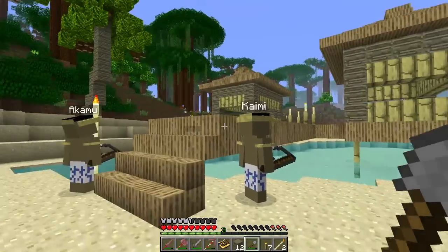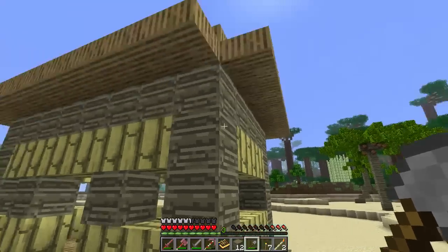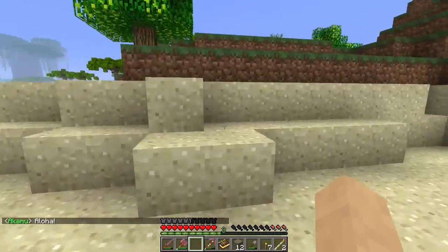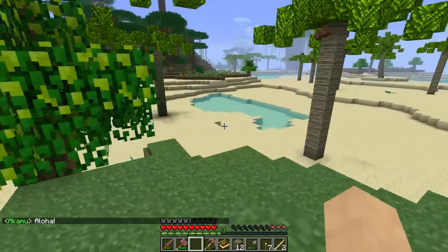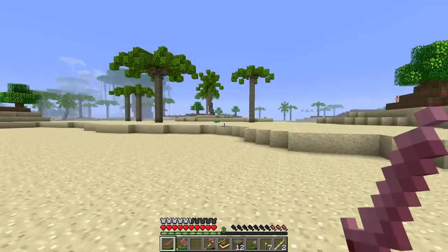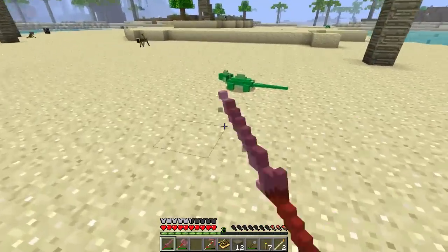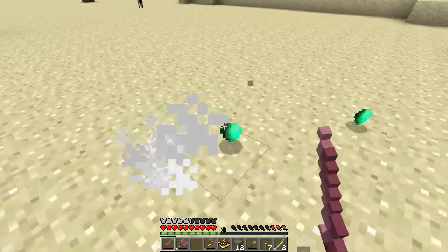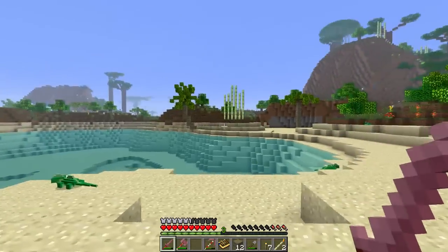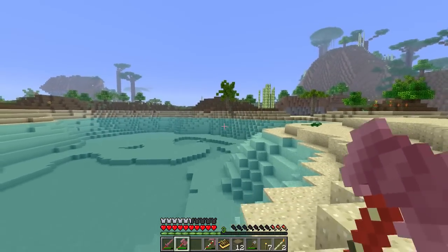I notice what appears to be thatch wood — thatch slabs, actually — so I'm really going to have to get a hefty sugar cane farm going. I might need to find more sugar cane. I spot some nearby and also see a lizard — I want its scales. I chase it down and get into a brief fight, while keeping an eye out for volcanoes, hoping our kingdom village is safe.